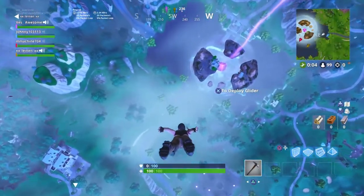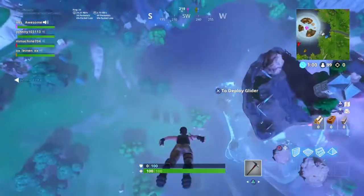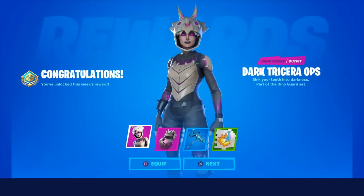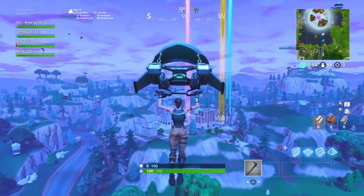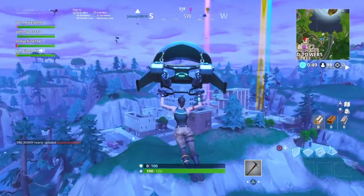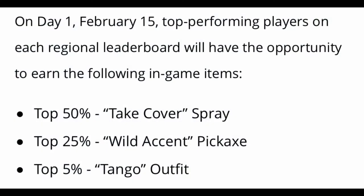These cups where the skin is the prize — those are only temporary, and let me explain. This skin, the Complex skin, and also the Dark Tricerop skin all have this in common: what they do is hold a cup with the skin as the top prize, and then a couple days after the cup is over they release that skin into the item shop, along with the pickaxe, wrap, and everything like that. So let's go over what you can actually win from playing in this cup.